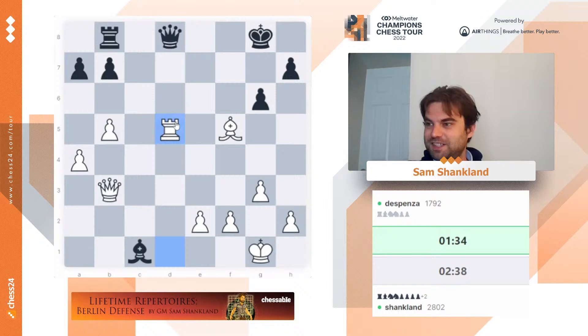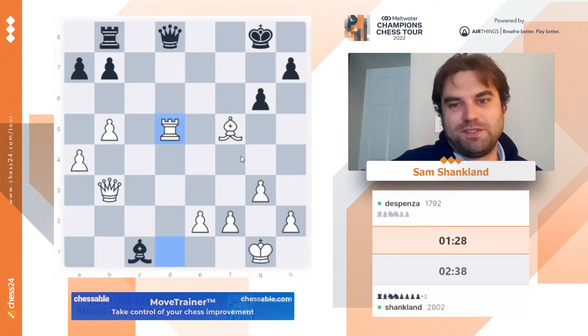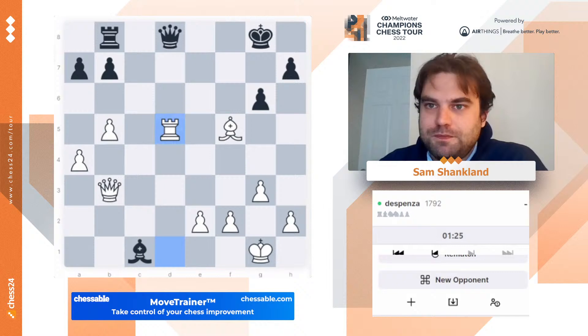Jupp, today I could already play the variant that I prepared for Nepo. So that's why Nepo won the Candidates — because Jupp is one of his seconds. Makes perfect sense. He's got a good team. All right, so good game, Dispenza. Let's see who else is here.